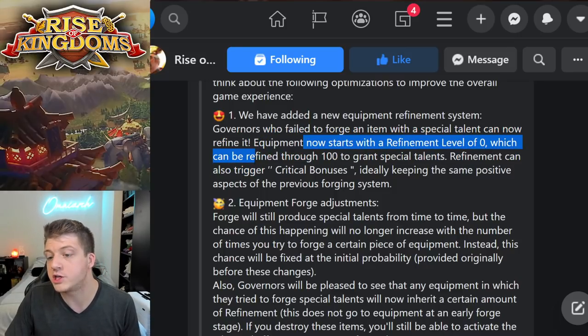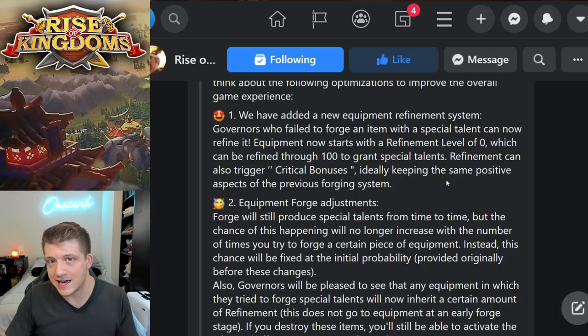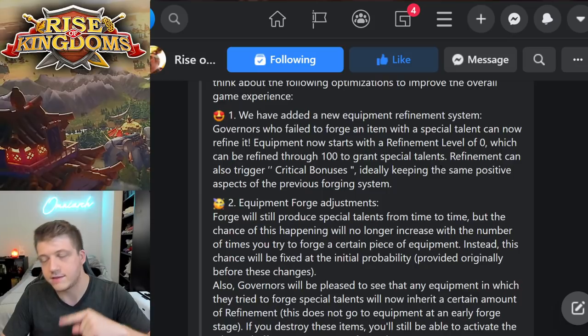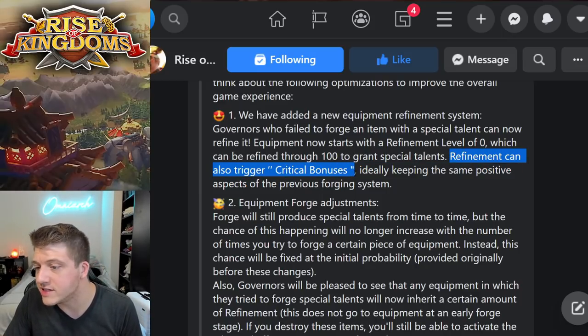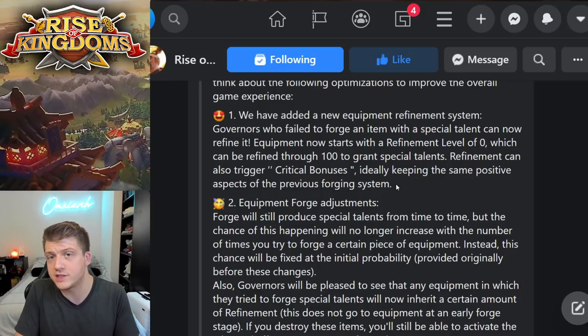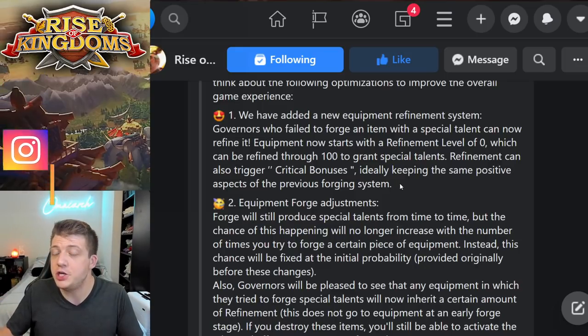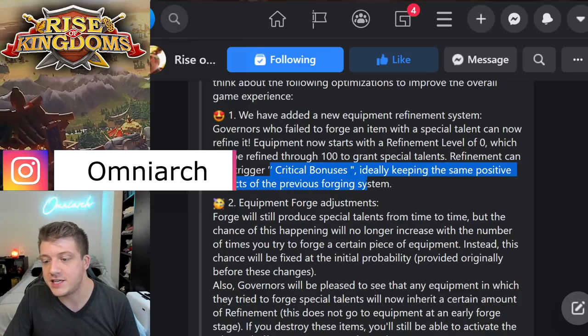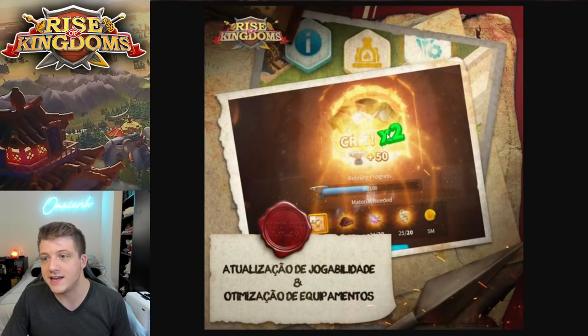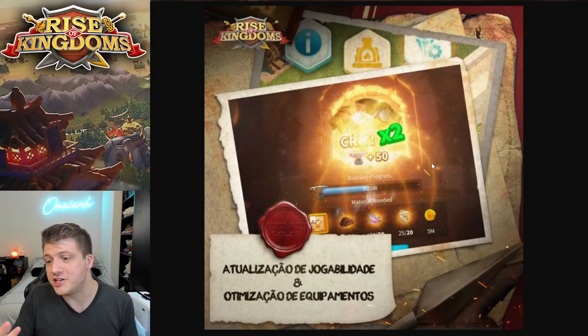Equipment now starts with a refinement level of zero, which can be refined through 100 to grant a special talent. Over time you'll be able to guarantee a special talent and see your progress along the way, instead of dismantling and reforging over and over again. Refinement can also trigger critical bonuses — just like donating to alliance technology, there's a chance of getting a 2x, 5x, or 10x bonus, so you may get your special talent faster. In the image, you can see they clicked the refinement button and were granted a 2x instead of the normal amount.